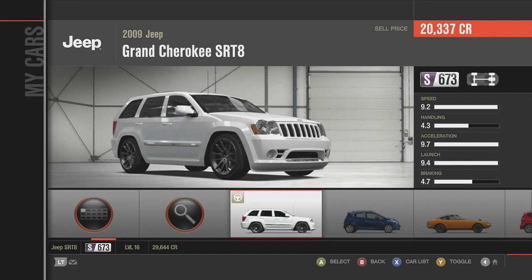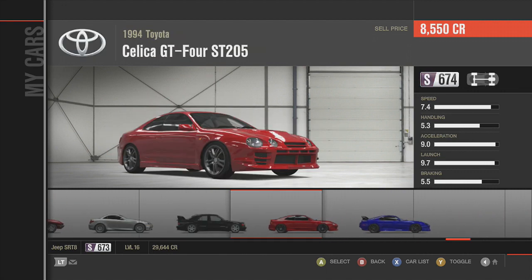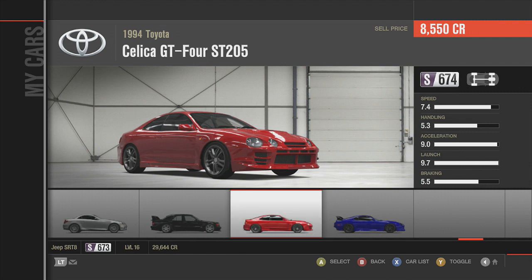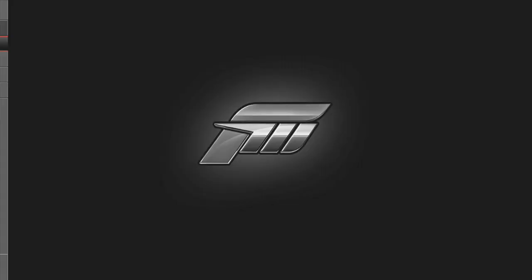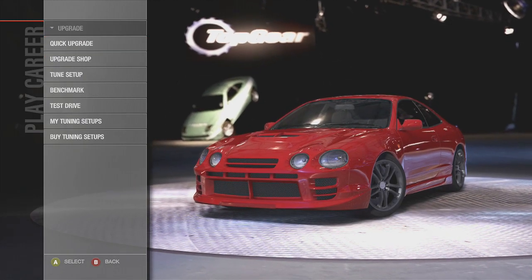What's up everyone, Zach here with some more Forza 4 Make It Fast. Last episode we did the Jeep Grand Cherokee SRT8 — that thing was crazy. Today we're going to showcase the Celica GT4 ST205. This thing is ridiculous — look at the amount of power and how much it weighs. It weighs almost nothing, it's insane. Let's go ahead and get into this car and hit upgrade.